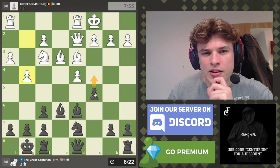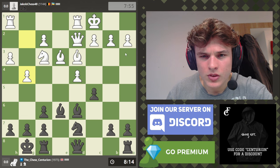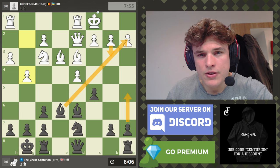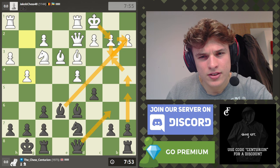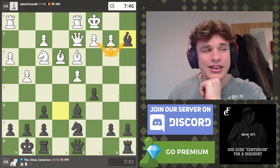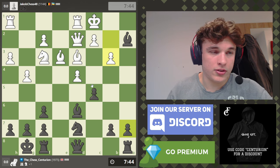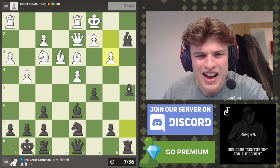We have c4 attacking the bishop. We could take on a2 — after b3, a5, King b2, a4, King a2, b3, King b3 — after Queen b6 I think White loses. Even if he wins my bishop, worst case I sack the bishop for a pawn and get two pawns for a piece. Those two pawns are on my opponent's queenside where he's castled, so they'll be very damaging to his structure. I think a5 is just good.